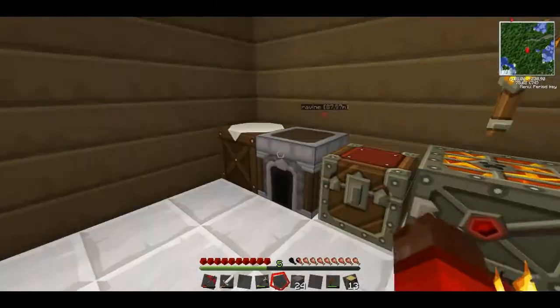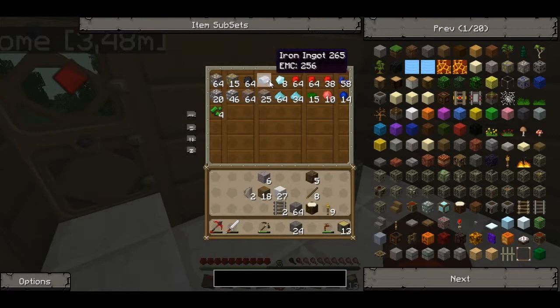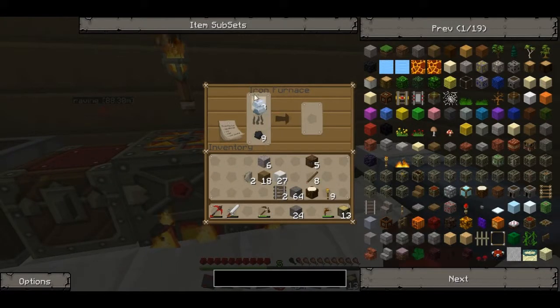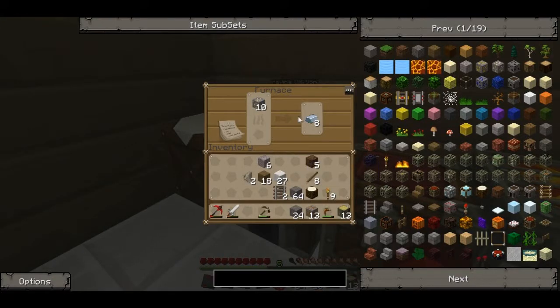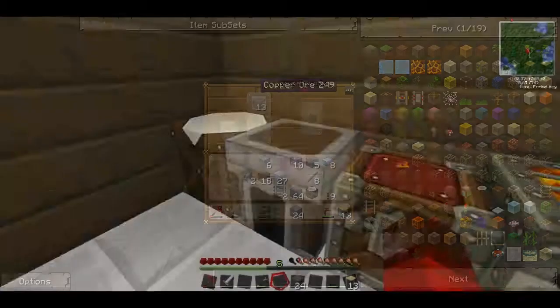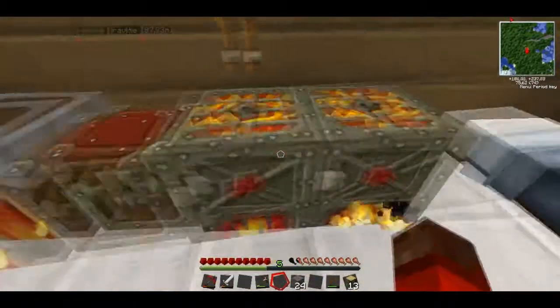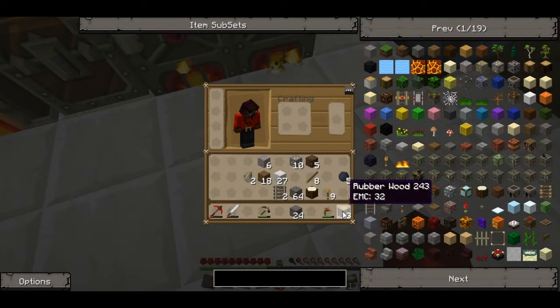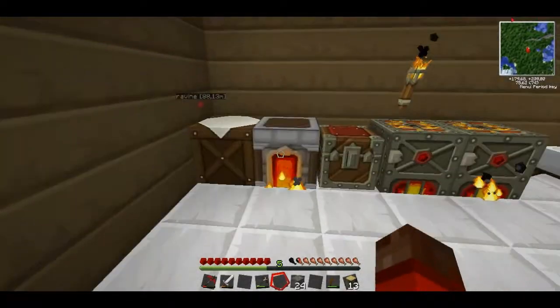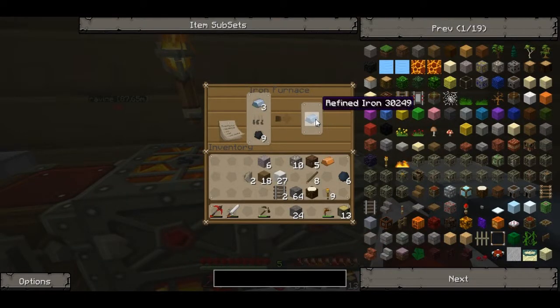I'm gonna put some iron in the other furnace — gonna make nine refined iron. Got two rubber now. I'm gonna need some copper as well, so let me grab it and put it in the regular furnace. Put you in there — I need coal too, put you in there. We've made five rubber now. If I put it in the furnace you get regular wood, so we don't do that. We got six rubber now. It makes three copper so we can make some copper cables — this is going good.